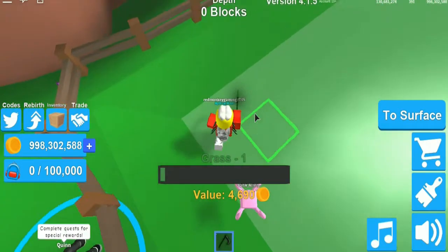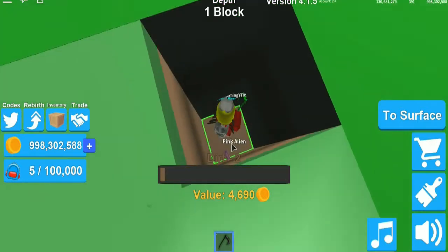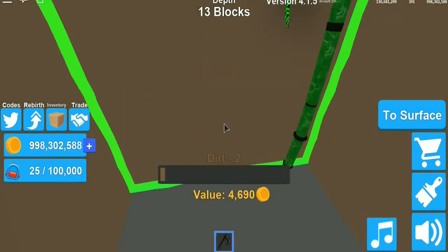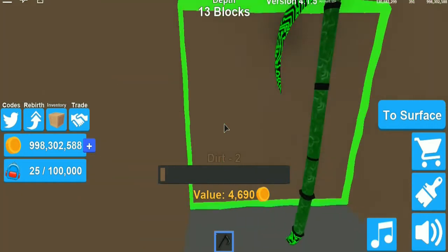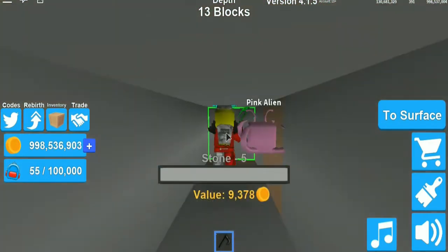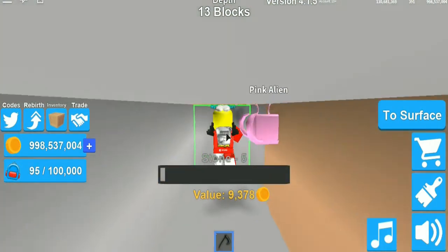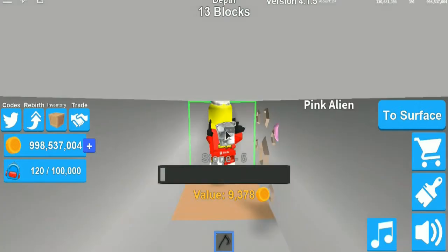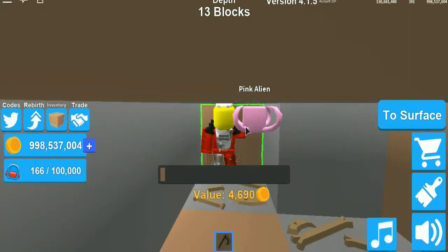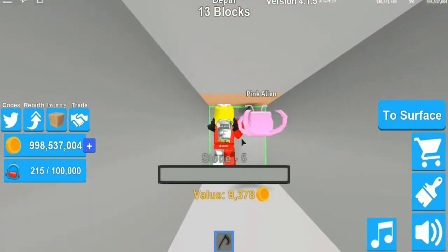So basically, you come to this corner right here and dig down 10 — you can actually go past 10, like I've gone 13. Then you're going to dig this way right here, and eventually you're going to see a black wall. You'll notice that you can't dig through this black wall. What you're going to do when you get to that black wall is just click 'to surface.'